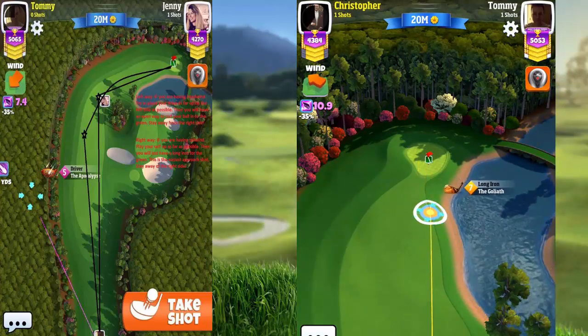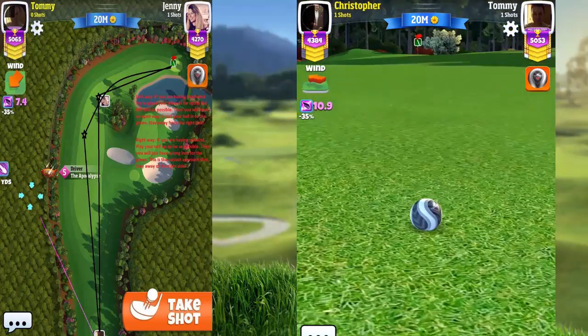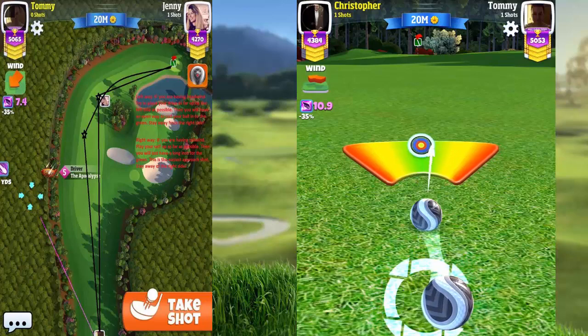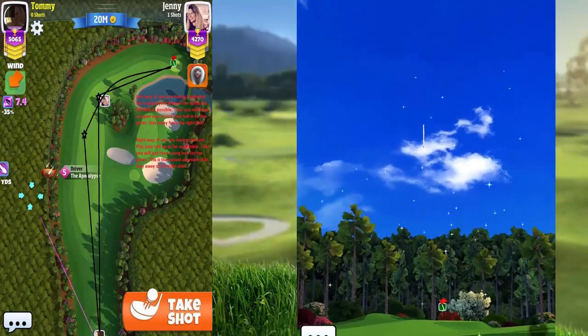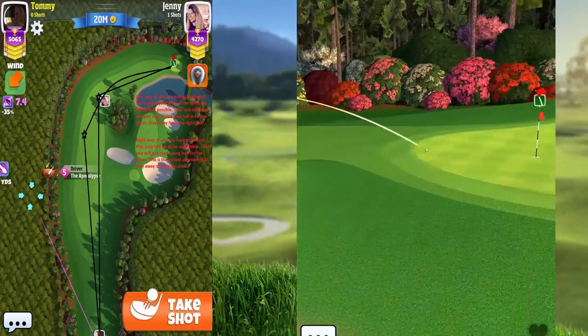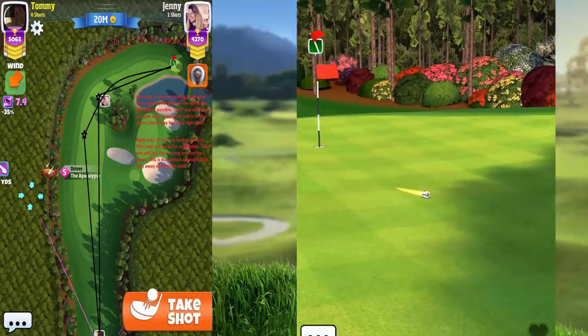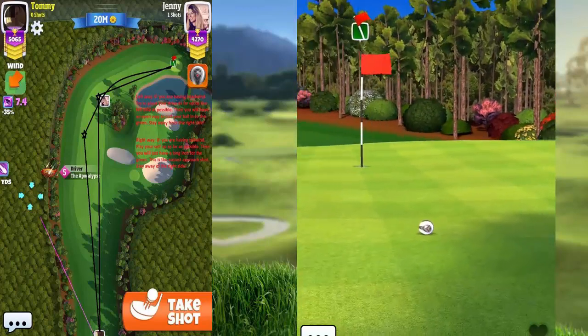As I talked about in the tutorial for hole 26, I'd rather put myself in a situation where I need to use a bit of curl to take the right side away. Our opponent did that reasonably well but was still really close to the right side.